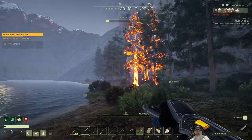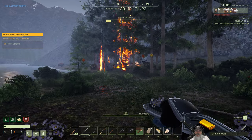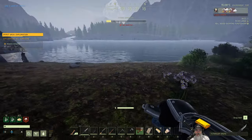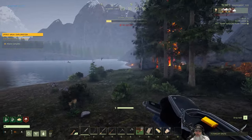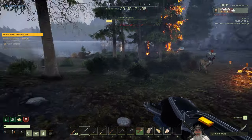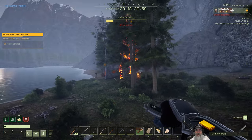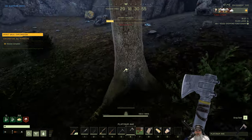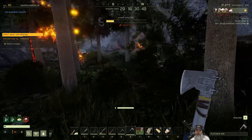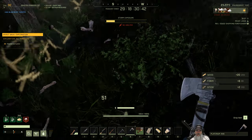Unbelievable — absolutely unbelievable. I just got to my beautiful build spot and as soon as I got here, flash storm, and what little forest there is is going to burn down. Well, it wasn't going to last anyway with me building here — wind and fire would have eventually blown the trees over. That's freaking disappointing though. Look at that wolf on fire! Anyway, we're here — we won't have any trees left when this is done. Might as well start cutting some down to get wood from them.